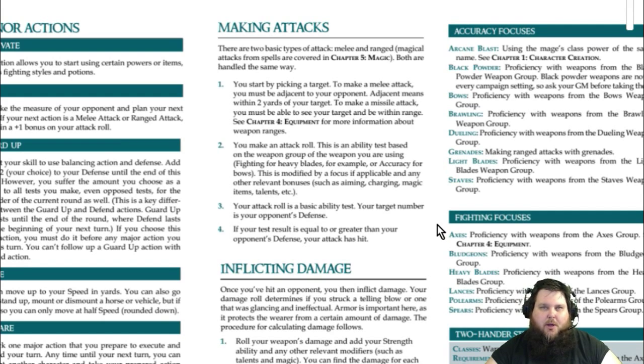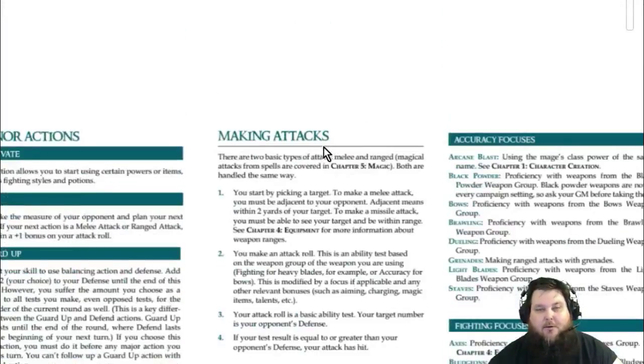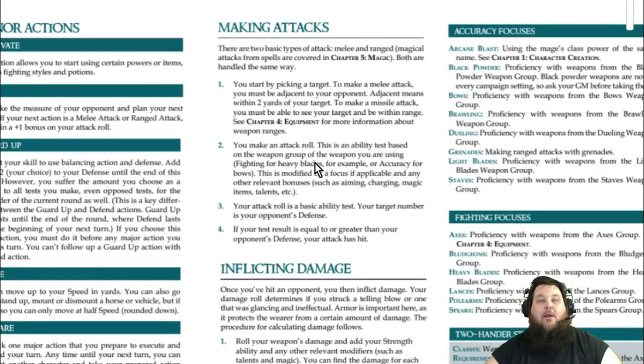When you make attacks, you can get a better attack roll by taking focuses. Every weapon is either part of Fighting or Accuracy. Accuracy is an ability, Fighting is an ability. If you're using a ranged weapon like a bow, you would use Accuracy — 3d6 plus your Accuracy versus the target's defense.